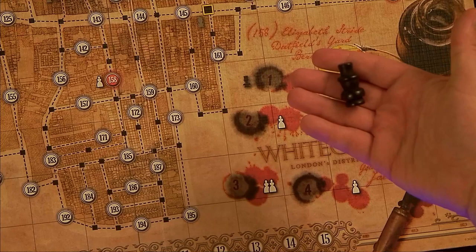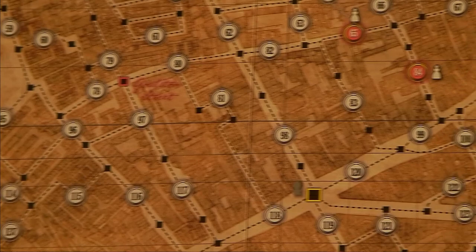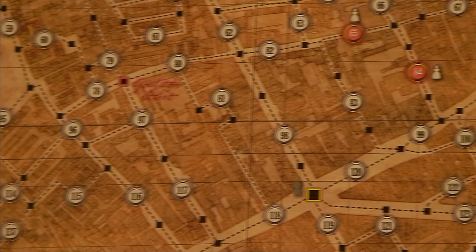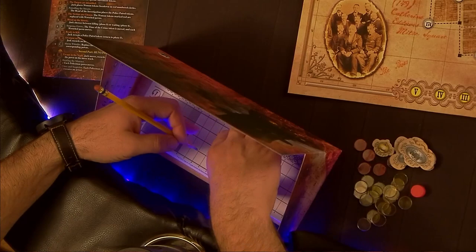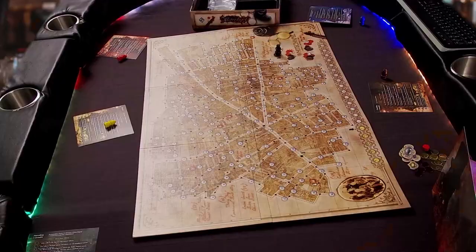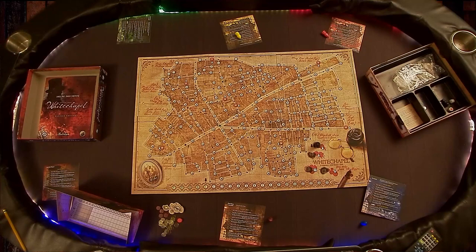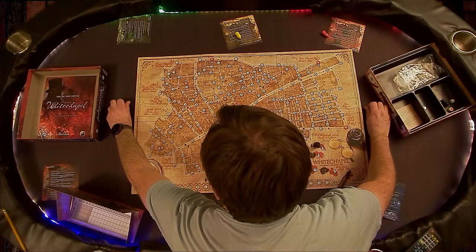Place a black Jack pawn on the first night space of the game board. Jack then chooses any numbered circle on the board to act as his hideout and secretly writes that number in the oval at the top of the move track sheet. His goal will be to return to his hideout without being caught after each murder. One of the detectives shuffles the head of investigation tokens and puts them in a face-down pile on their space on the game board. Put the wretched pawns and police patrol tokens somewhere they can be reached by everyone, or at least most of you.